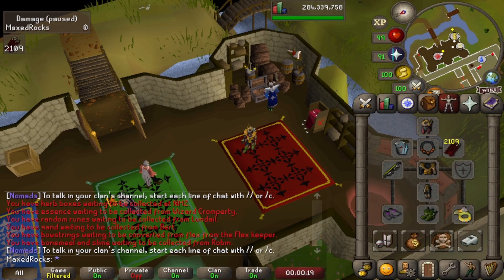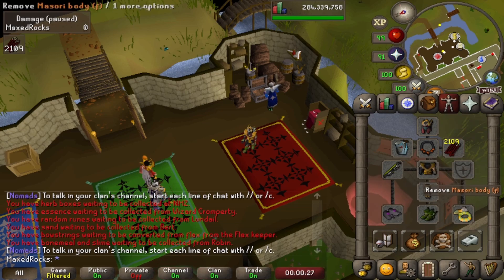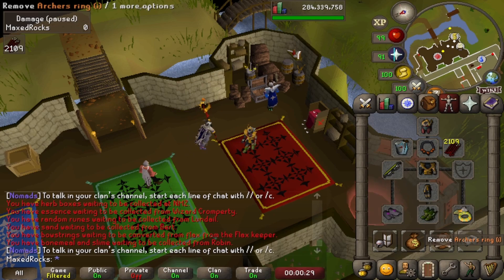Today this is the gear we'll be using. I don't have the new backpack — I kind of wish I did, it looks nice with Masori. We also don't have the new ring because we're poor. Never mind the twisted bow.